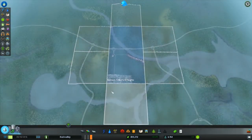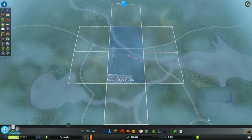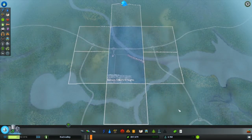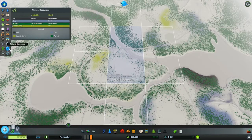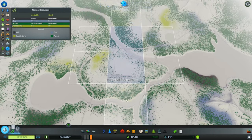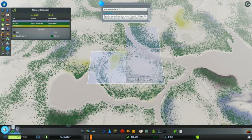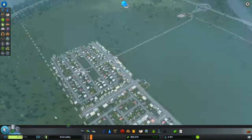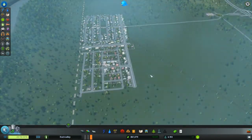Let me go and buy another square — I'm not quite sure which one. Let me put on the resource overview to see which would be the best. Some ore right there, there's fertility right there. Maybe I'll buy this one — yeah, I'll buy this one.